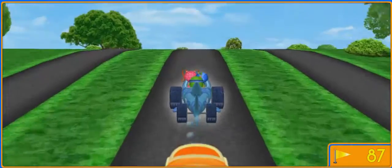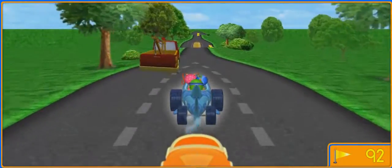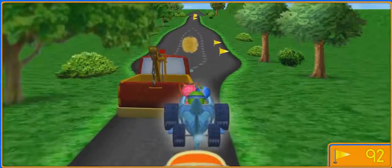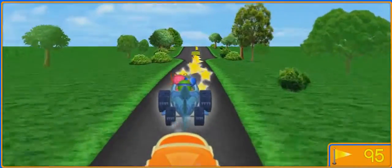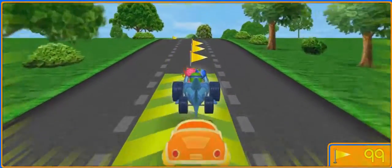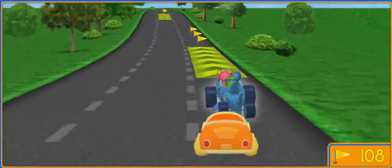We need to follow the correct sign — this time drive under the sign with a 12. Another flag — great job! Whoa! We passed another racer. Awesome — an Umi Boost Pad! Let's go over it for extra speed! Woohoo!